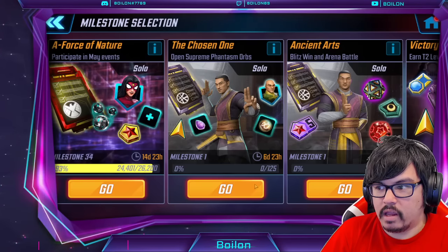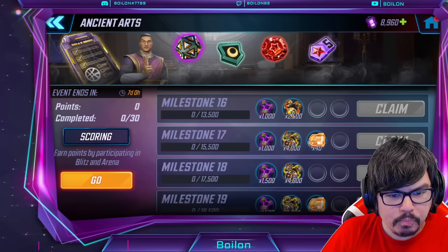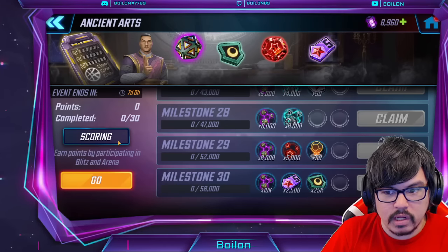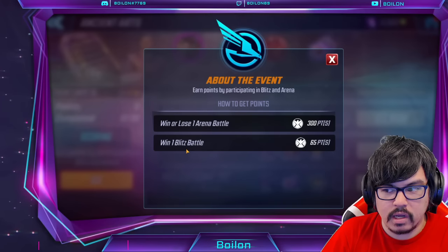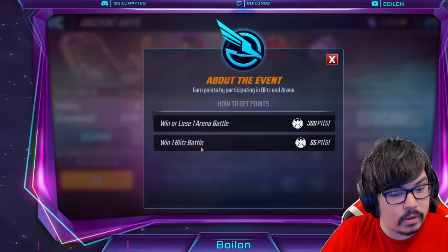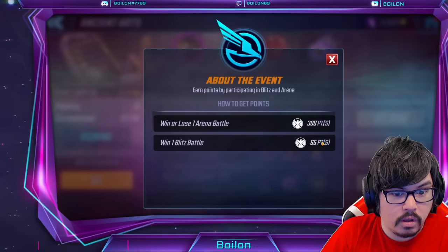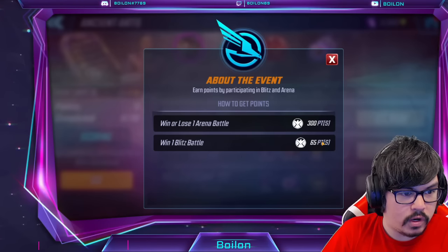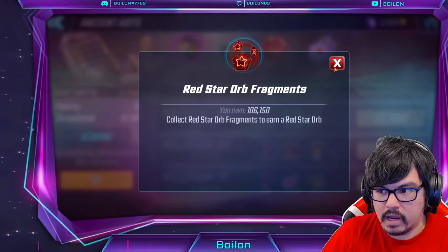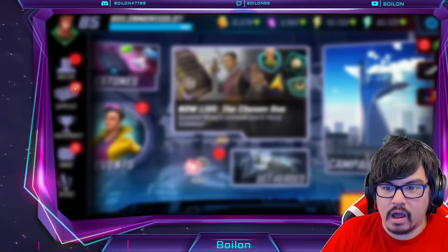Then we have the Ancient Arts Milestone, which I went over this morning in that video. You can see it's unchanged from what was mentioned on the blog post. There's some random stuff, but you do need to get to the very end if you want to get the costume. This largely is available free-to-play, and it's for a win or lose arena battle. Interestingly, it's 65 points and it's also a win blitz battle — so make sure you do that. It doesn't matter if it's sim or manual, you're getting 65 points. So the arena battle is win or lose, making this one fairly friendly and should be available free-to-play.